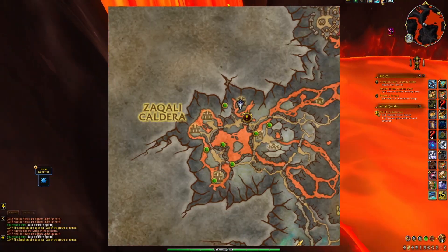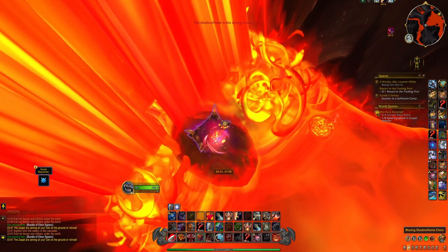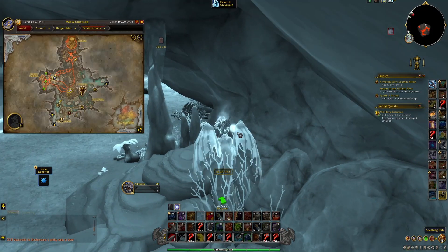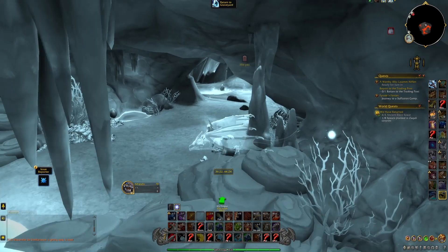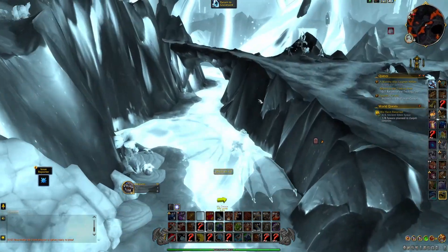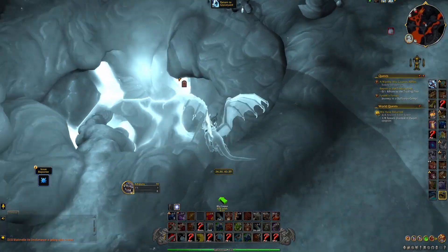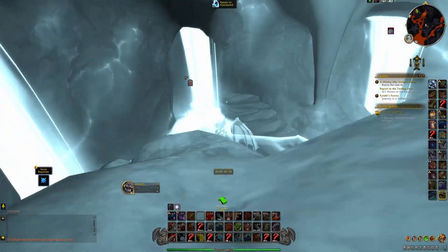If you're having trouble locating the orbs, I recommend dying and flying around as a spirit. The Sakali Caldera is an area filled with elite mobs and has a semi-flight restriction in the form of a stacking debuff that will demount you when it reaches 10 stacks, so you cannot fly all the time. It's also very hard to spot such small orbs when you're riding very fast on your dragonriding mount.